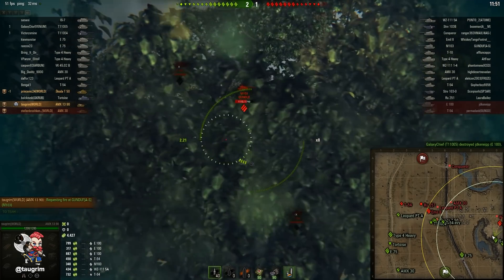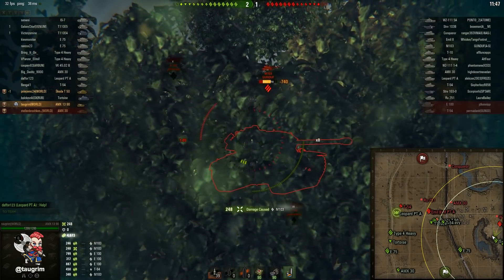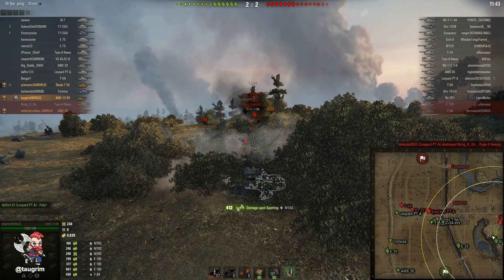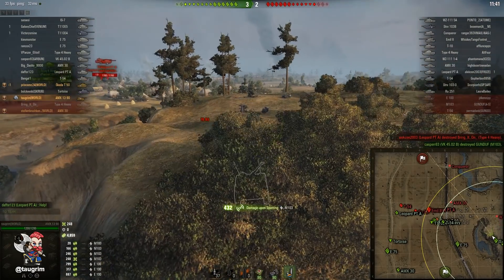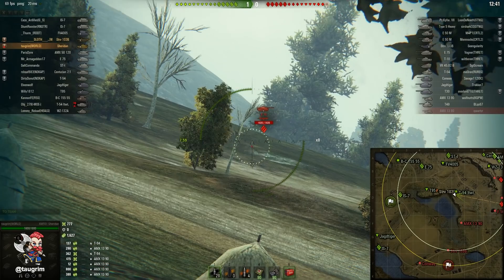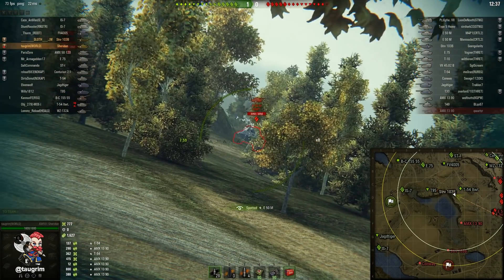Notice every time I'm spotting, I'm coming back into this depression area on the hill — this is how to scout on south hill properly. Their tanks at mid don't really have much of a shot as long as I'm a little north of where I am right now. Once their tanks start to push up to the crest of the hill I can't spot there anymore, but I can back up and there's so much soft cover between us that an M103 doesn't even spot me despite the fact that I'm unloading my clip on him.